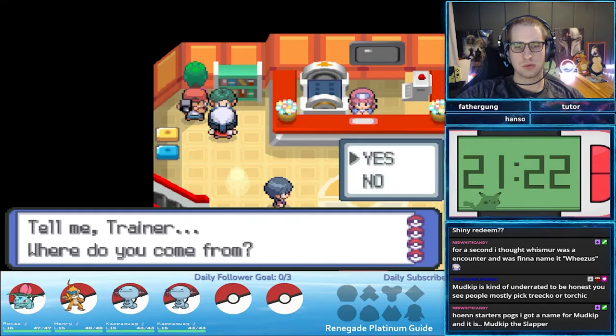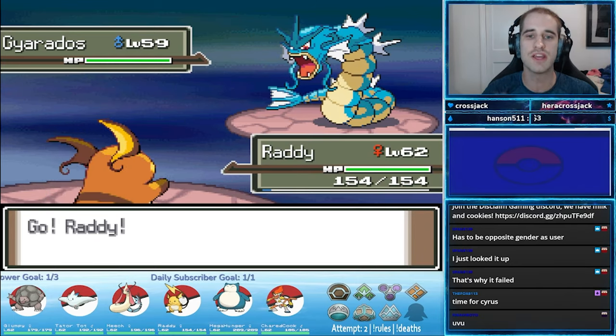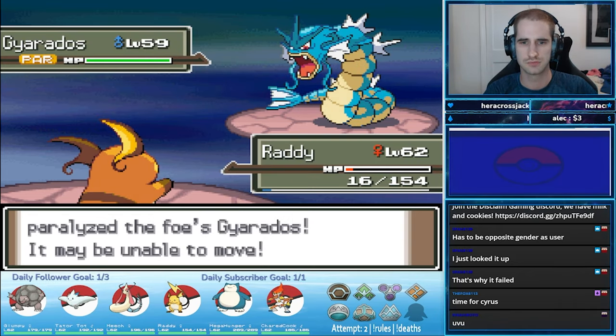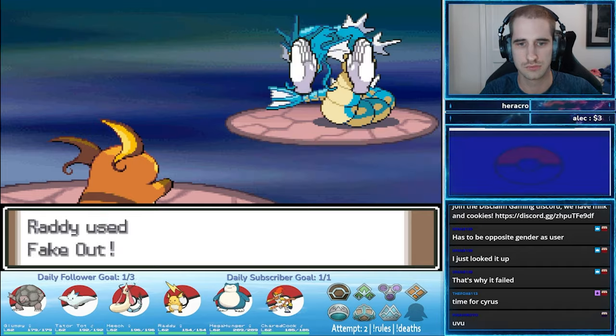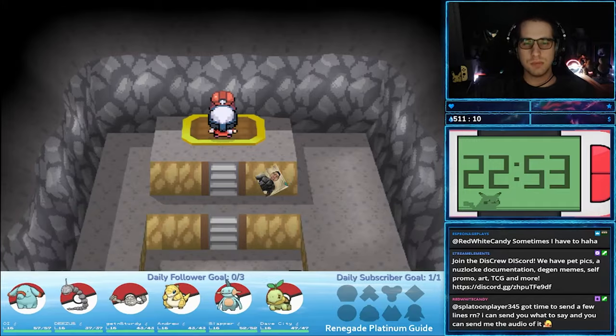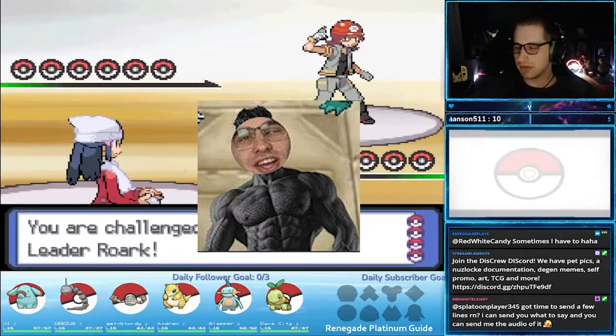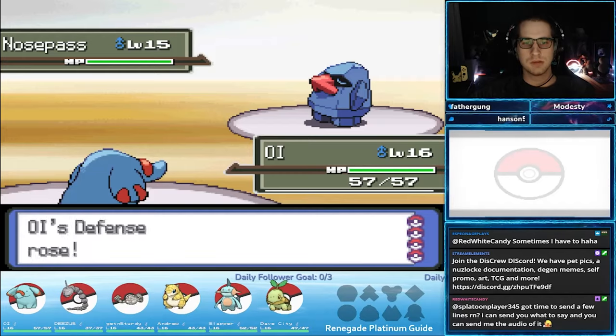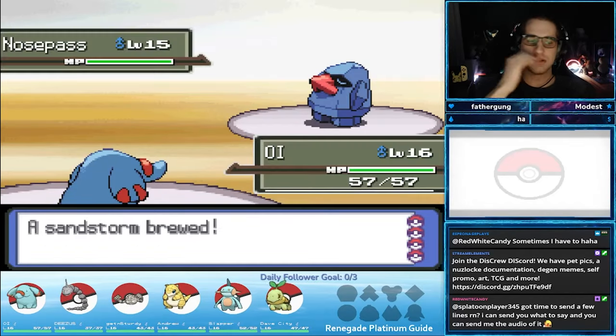Now let's quickly talk about strategies. We will try to cover as many strategies as possible for each of the boss battles. There are so many different ways to win each Pokemon battle, and if we talked about every single one, we'd be here forever. I'm not claiming to be the Renegade Platinum God, nor have I thought of every single strategy possible. So if you have a strategy or tip not mentioned, feel free to drop it in the comments.